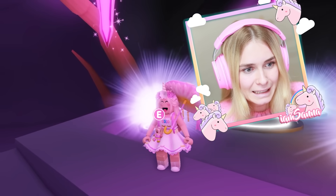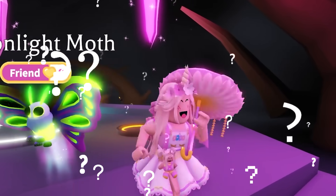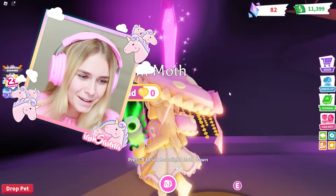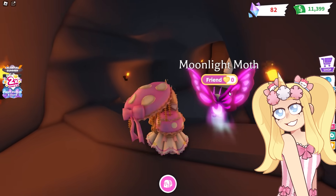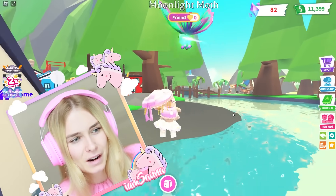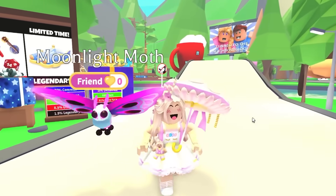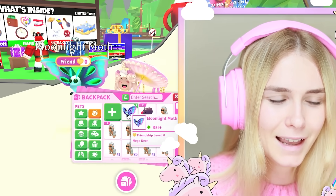Oh my gosh, what is it gonna look like? It's gonna look so cool. Whoa! That looks really, really cool — one of the most colorful pets in Adopt Me. Let me know what you think in the comment section. It looks quite dark though, and I'm wondering if it's just because it's nighttime and during daytime it actually turns lighter. You can definitely see what parts of it turned Neon and are now Mega Neon. I do have to say, I feel like I prefer the Neon version over the Mega Neon version.